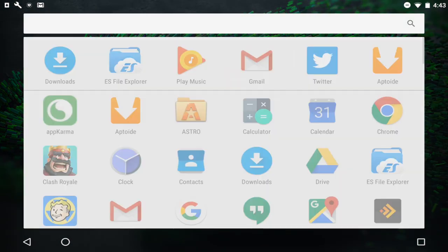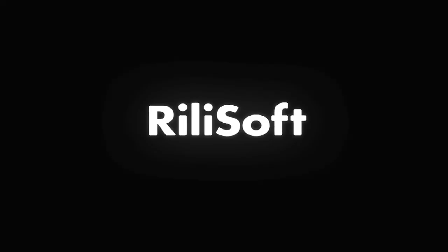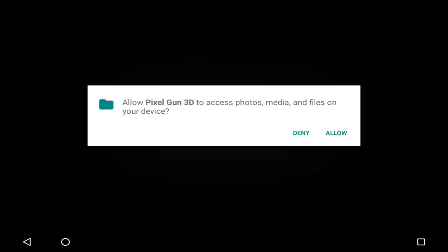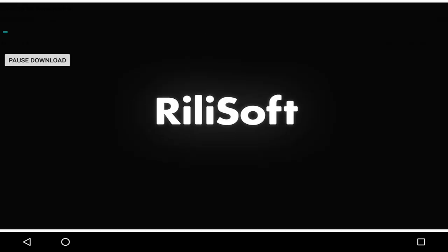I already have the hacked version downloaded, but if you need it the link will be in the description below. Click it and once you open it, it will bring you to this weird-looking logo — just click Close. Once you have it installed and open it, you will be brought to this screen.